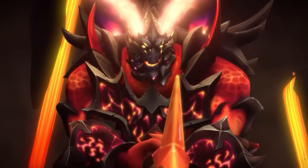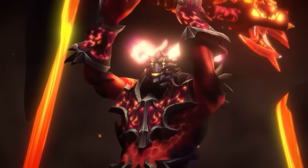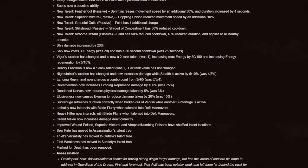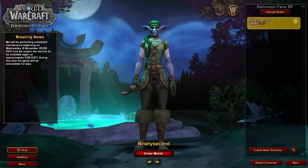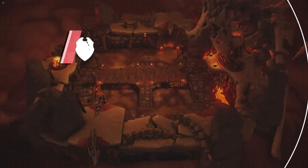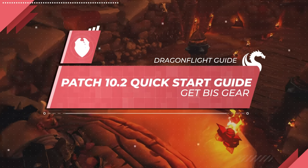In this video, we're going to walk you through how you can obtain the best in-slot gear as quickly as possible in Dragonflight Season 3. There's a bunch of class reworks coming, and with the new 90-second Healer Trinket Cooldown, maybe you're even considering swapping roles. Knowing how to gear efficiently is going to give you the boost you need to avoid falling behind before the season begins on November 14th.